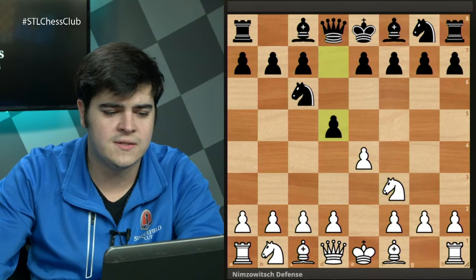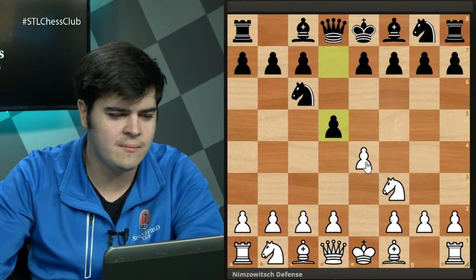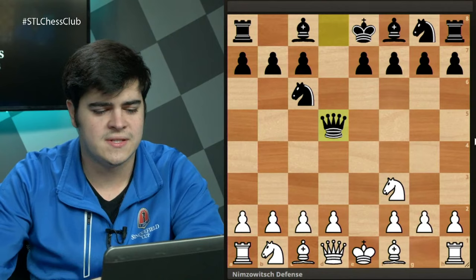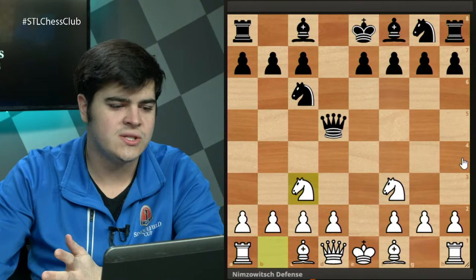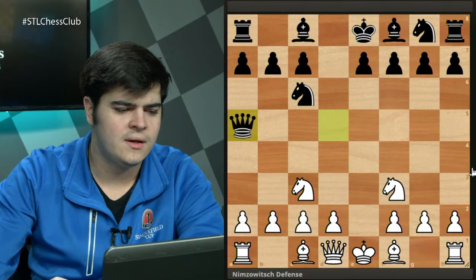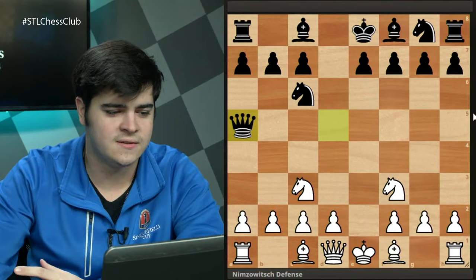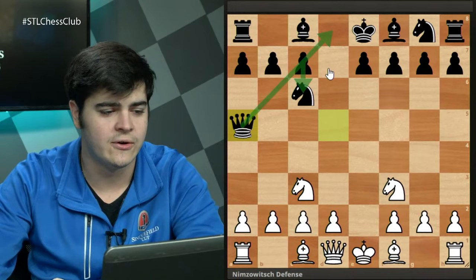First we'll look at pawn to d5. After d5 we get a transposition to a Scandinavian-like structure. White takes on d5, black takes with the queen, and white plays knight to c3 getting a tempo off the queen. The queen must move or lose itself, and just like the Scandinavian, the most popular move is queen to a5. One key difference is that the knight on c6 blocks the pawn on c7, so black can no longer play c6 to create an escape route for the queen.